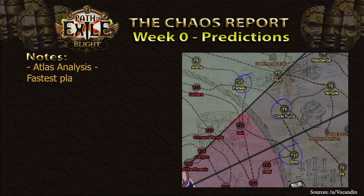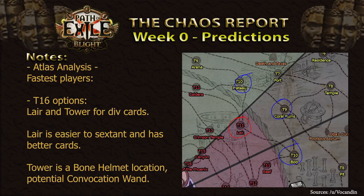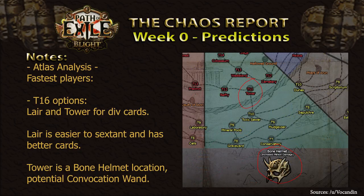For the fastest players, T16 Lairs will likely be the premier choice due to the insane amount of high value Divination cards, with the Rigwald's Quill and Farrel's Fur cards, as well as the ease of sextanting the map — you should be able to hit two or three yellow sextants on it. Alternatively, T16 Towers will also be super popular due to the Div cards as well as its location on the Atlas. It's one of the two Bone Helmet areas, and as such will supply you with high level Elder Bone Helmets or Convocation Wands, depending on where GGG places the Convocation Wand bases.